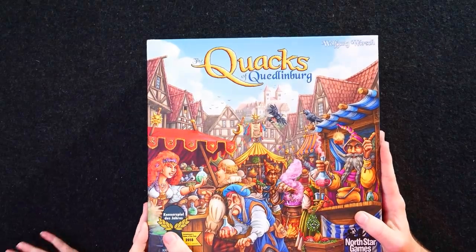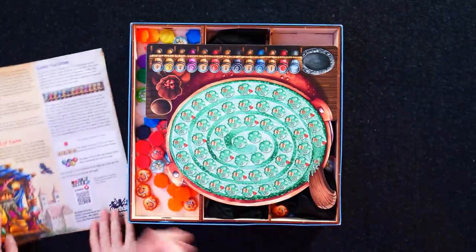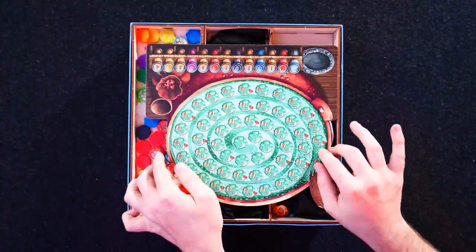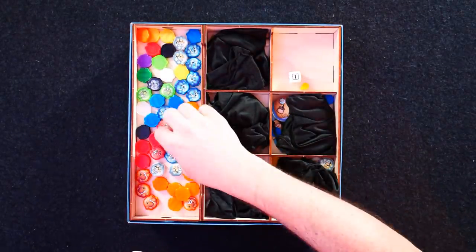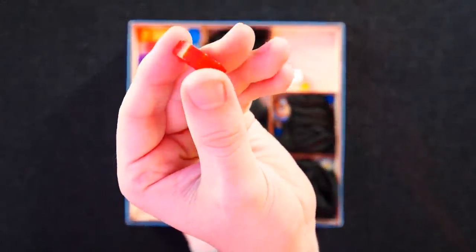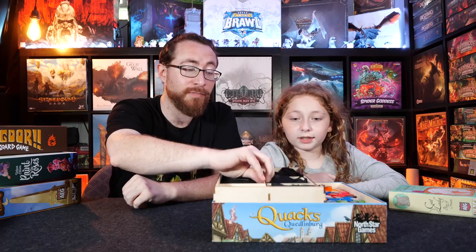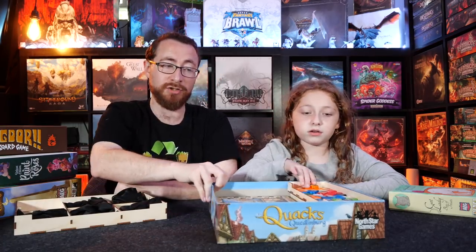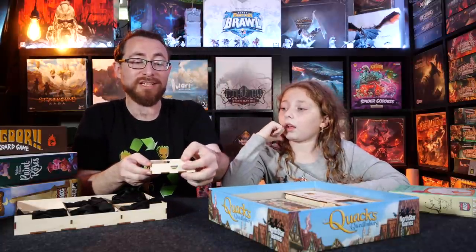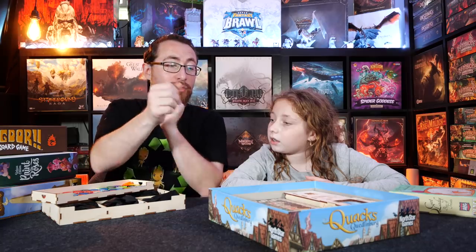Now Quacks of Quedlinburg. I did Quacks in this deluxification series a long time ago to show the heftier upgraded cardboard tokens. Since then I've upgraded the game even further with a Meeple Realty insert. The problem — another first world problem — is that with special inserts and deluxified pieces, they don't always fit together, which means this is our overflow tray for things that don't otherwise fit.